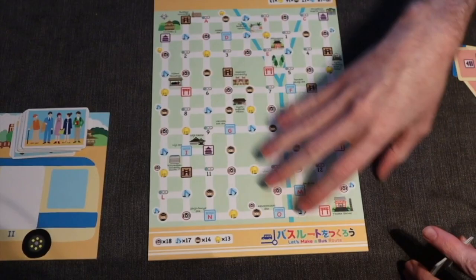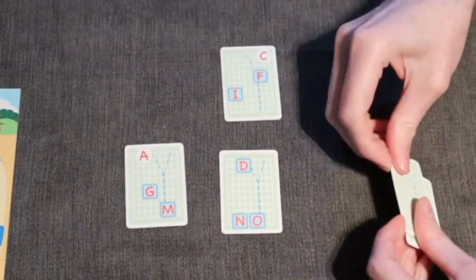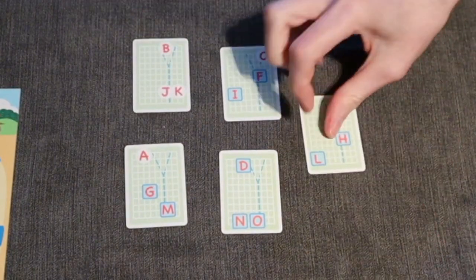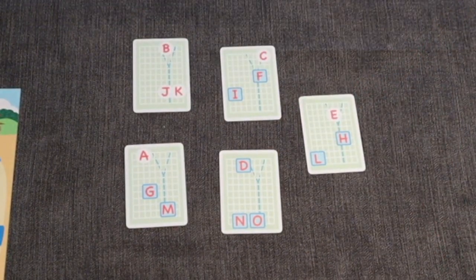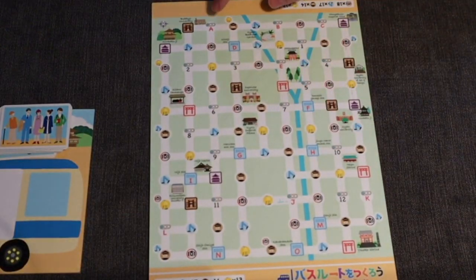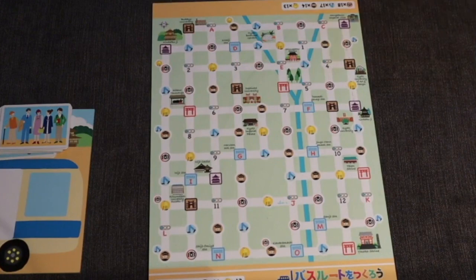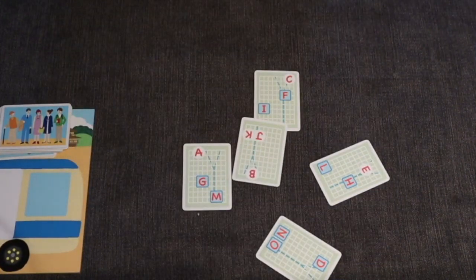The other thing you're dealing out at the beginning of the game are these secret routes. You can see they all have a combination of three different letters on them, and those correspond to the letters on the board. They just go in alphabetical order across the board — A, B, C, D, E, F, G, and so forth. Very straightforward.